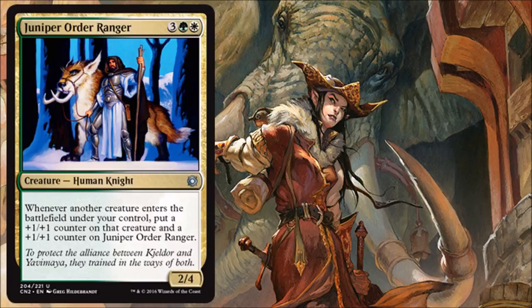Our last card of the day is Juniper Order Ranger, a Selesnya reprint from Coldsnap. This is another really strong card that does exactly what the Selesnya deck is trying to do — playing a lot of small creatures and making them slightly bigger, with the melee mechanic adding even more punch. You get a 2/4 for 5, and every time you play a creature afterward this gets a plus 1/plus 1 counter and that creature gets one too. It can run away with the game if left unchecked. It's also a very good Commander card and cube-playable.